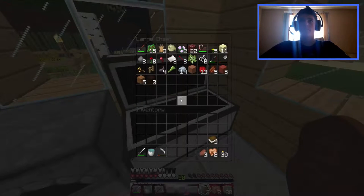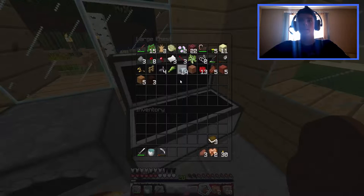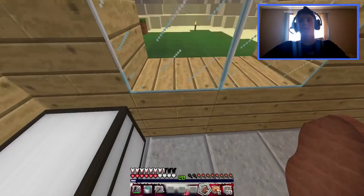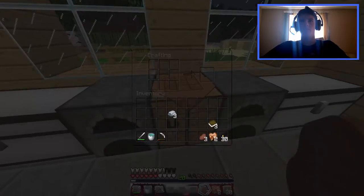As you guys can probably tell, I'm using a different texture pack — the Cyborg PVP pack. I like the way it looks; it's one of my favorite texture packs because it's a little bit of everything. Like, those iron ingots are from SFax but all these blocks are from Faithful, so it's a good mixture between different texture packs.